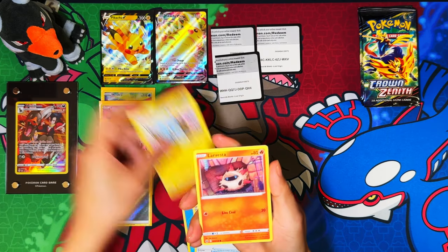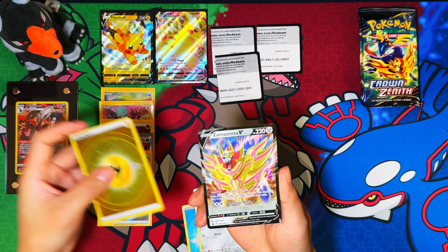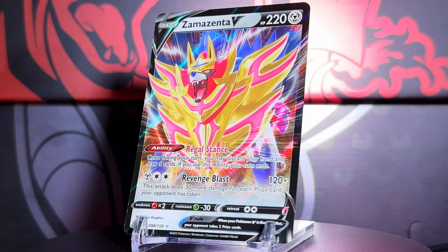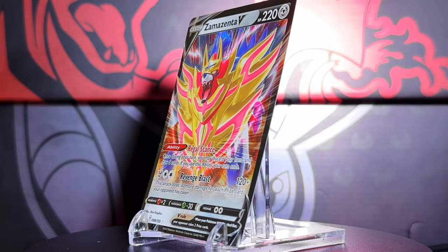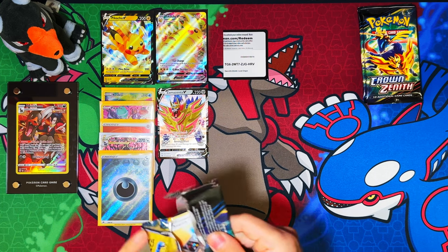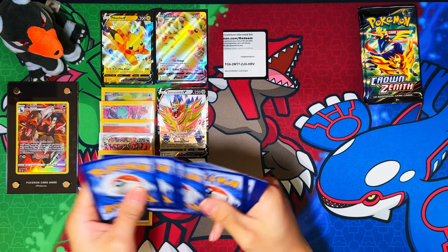Will this box hold up to be any better? I doubt it — you can't beat a secret rare Pikachu. Lightning energy... Zamazenta V! I have this one as well actually. There's a new code card there too. Zamazenta V for the first pack in this box — it's a double for me but it's a V at least, so there's a hit.